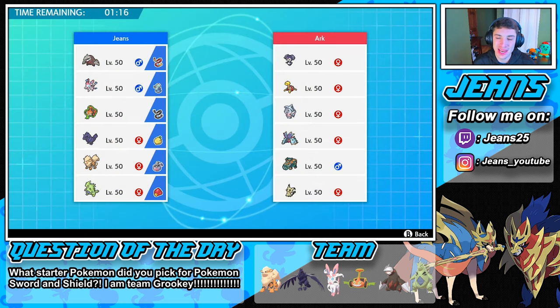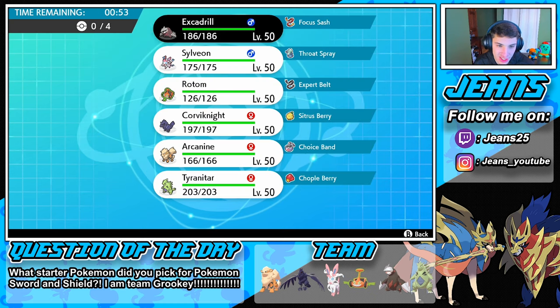Third and final match coming at you guys. This guy is rocking a Trick Room team just like the last one — he's got Indeedee. He's gonna lead Indeedee, probably Indeedee-Hatterene to try to set up rain and Trick Room. We're gonna lead Tyranitar and Excadrill just like last time, then bring Rotom in the back, and we'll bring Sylveon over Arcanine — Sylveon can do a little bit more work.